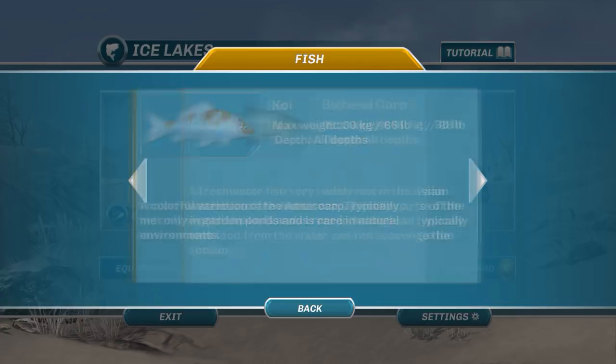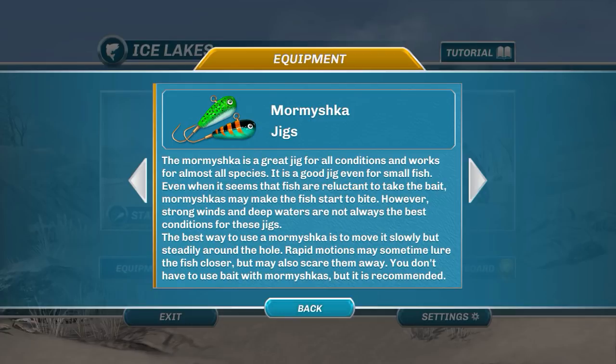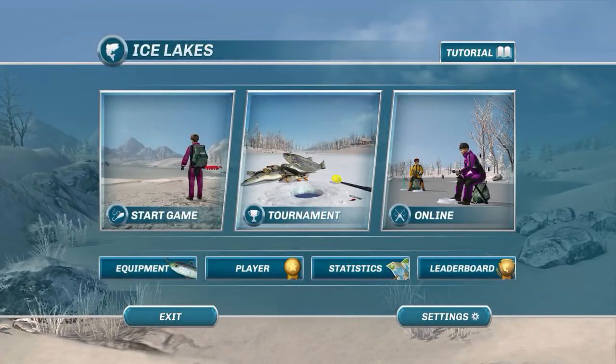And the good old common carp is in here too — this is going to give the barracuda a run for its money. So we have common carp, koi, and big head carp. As far as equipment, the main thing they've added are new rods, so let's go take a look.